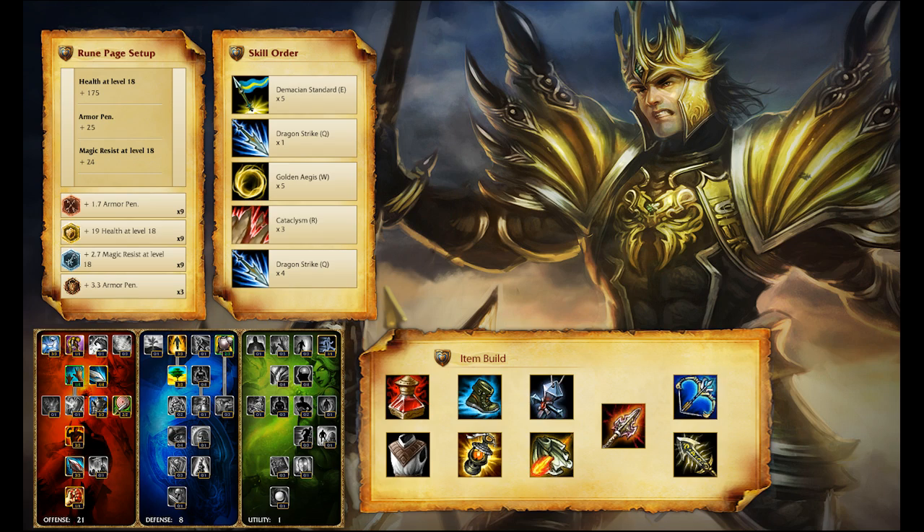Item-wise, I start out with Cloth Armor and 5 Health Potions. I turn the Cloth Armor into Wriggle's Lantern, and grab Mercury Treads in most cases. From there, you need to assess the enemy team. Typically, I take both Sunfire Cape and Banshee's Veil, though in the game shown here, the lack of physical damage on the enemy team made me take Frozen Mallet instead of Sunfire. Afterwards, building Atma's Impaler, Infinity Edge, and finally selling Wriggle's Lantern for Last Whisper will give you a ton of damage output. You typically won't get to those last two items, but just the damage from Atma's will make you a large threat.